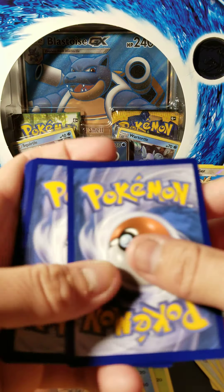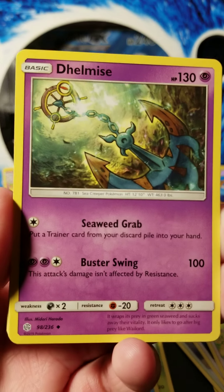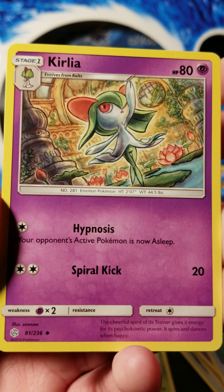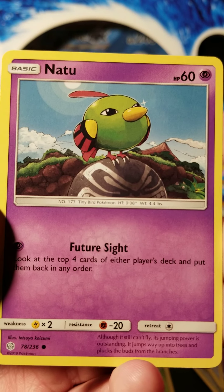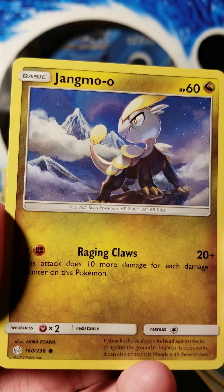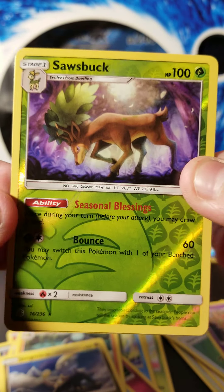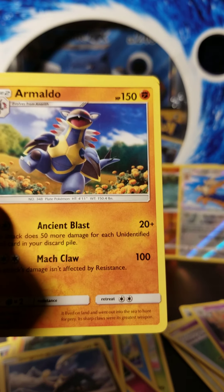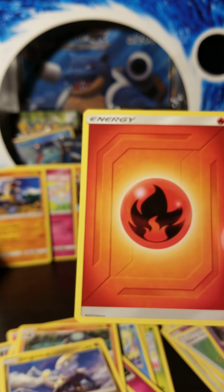Alright, code card off the back, three to the front. We've got a Delcatty, Island Challenge Amulet, Kirlia, Flabébé, Spritzee, Natu, Palpitoad — just got the reverse earlier. Jangmo-o. We've got a Sawsbuck rare reverse holo — he looks pretty cool. And we've got an Armaldo standard rare right there and a fire energy.